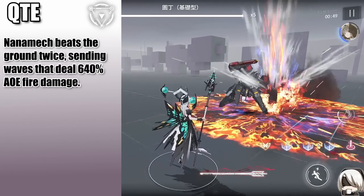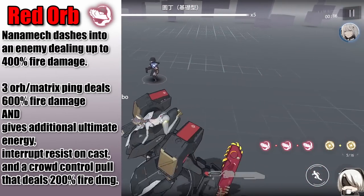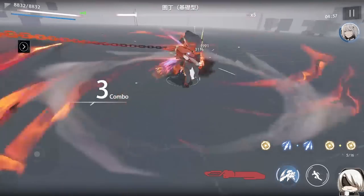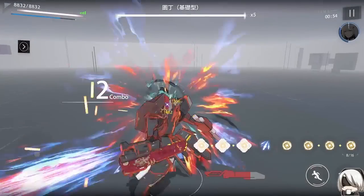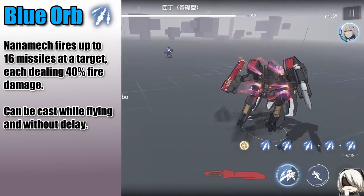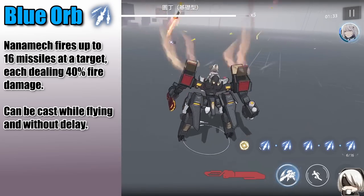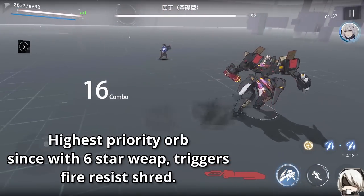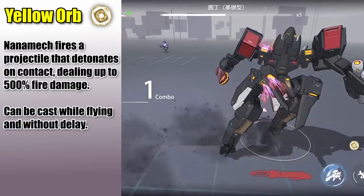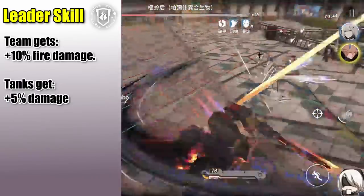Her QTE smacks the ground, sending a wave dealing fire damage to enemies around her. As for her orb abilities: her red orb dashes at an enemy dealing fire damage, and on a 3-orb or matrix ping gives ultimate energy, interrupt resist, and pulls enemies dealing additional fire damage — it's her primary gap-closing ability, also her swap-in attack, though it appears much less often than her other orbs. Her blue orb fires multiple homing missiles at a target dealing fire damage, with unlimited range as long as the target is locked on, usable while flying with no cast delay — her most useful orb since it triggers fire resist shred with her signature weapon. Her yellow orb fires a long-range orb that detonates on contact dealing fire damage, also unlimited range and usable while flying with no cast delay. And as for her leader passive, the team gets 10% increased fire damage, and tanks get an additional 5% increased damage.